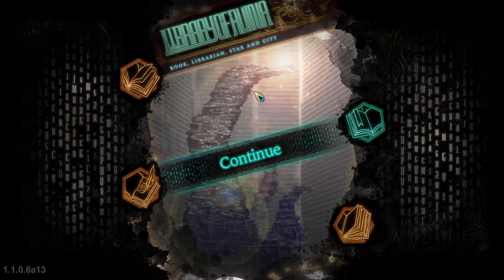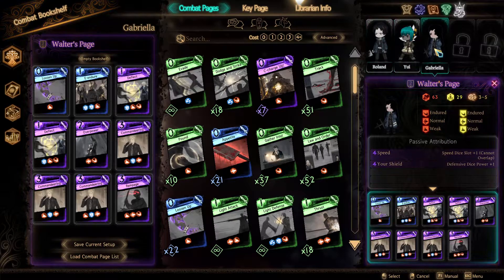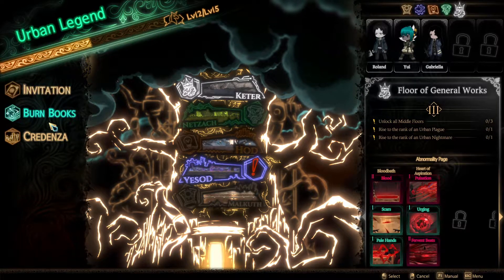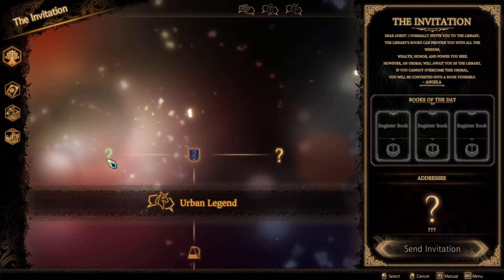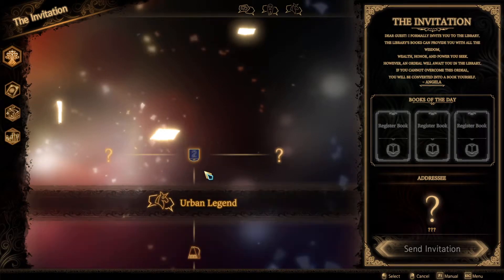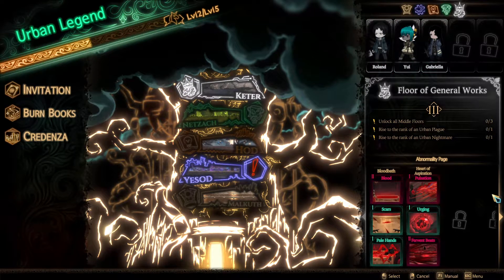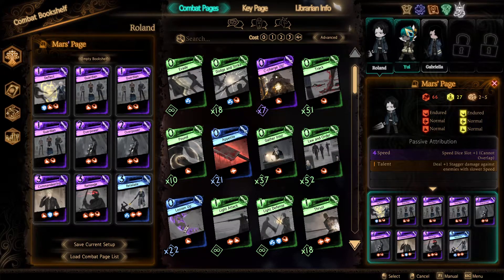Hello, hello to all the amazing YouTube people - Neomer here, another episode of Library of Ruina Book Librarian Star and the City. Last time we captured Walter's page, now we have two people with an extra dice slot and a strong shield. In this episode I'll do the Yesod abnormality fight and a couple of general invites - it'll probably be a shorter episode. For more story check back tomorrow.